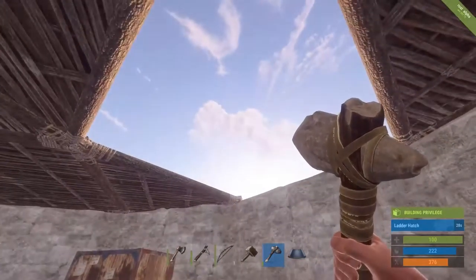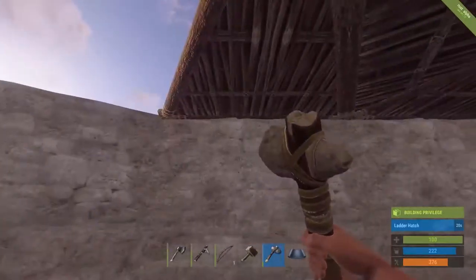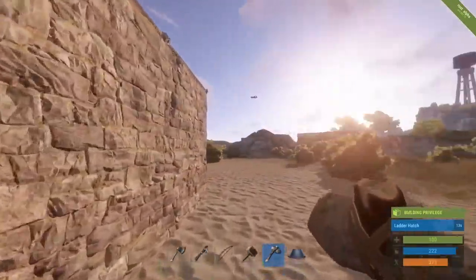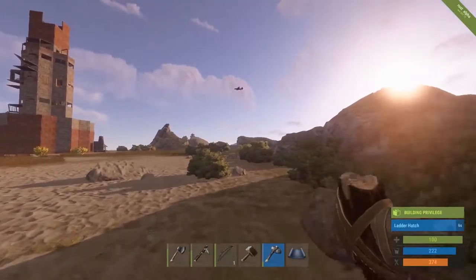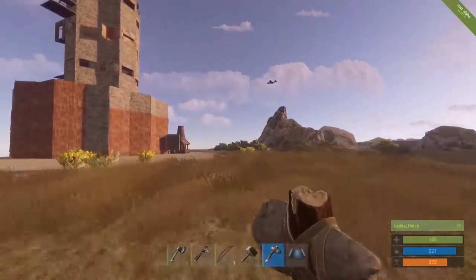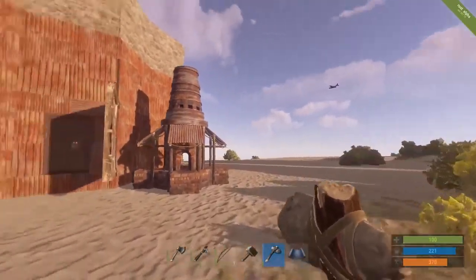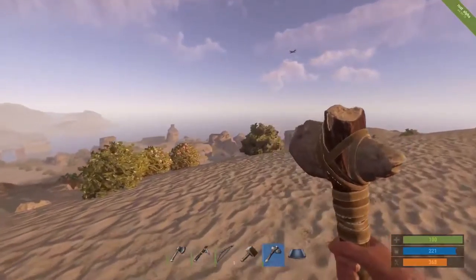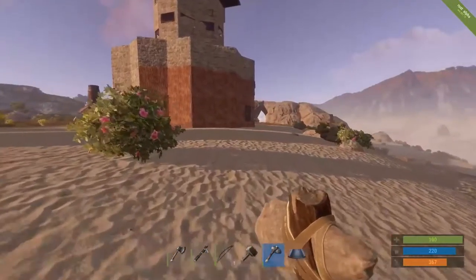We'll put the ladder hatch right there, and then put a code lock on that too. What is happening outside? Do my ears deceive me? I hear a plane. If it drops something we are pretty close, but I can't see if it has dropped something. We are very close and should go for it, but I think it has already dropped what it wanted to drop and it's flying out over the sea. No airdrop for us.